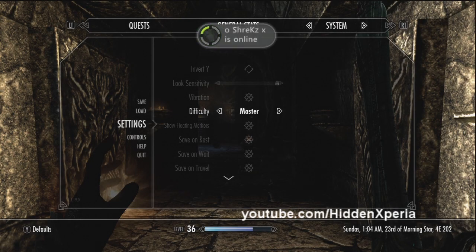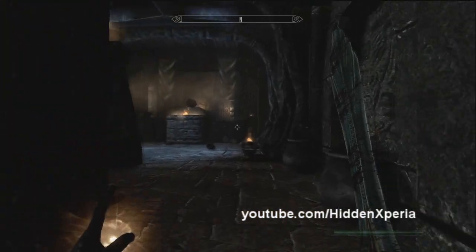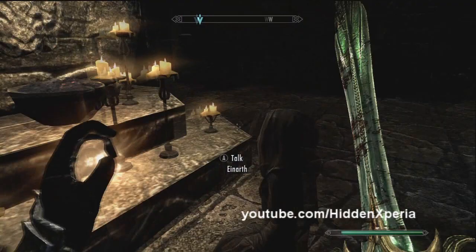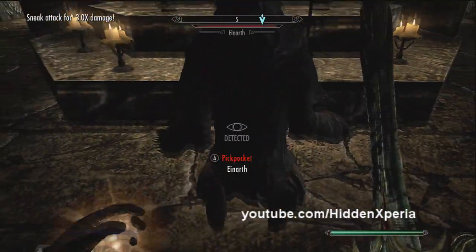Hey guys, Moly here and today I am back with another level boosting tutorial for Skyrim. Today we are dealing with the Sneak Skill. What you are going to want to do is come to High Hrothgar, which is located just under the Throat of the World, and you will see a Greybeard praying in the place shown in the video.